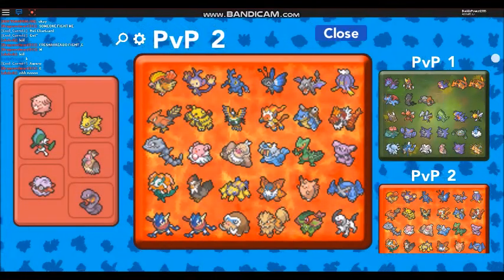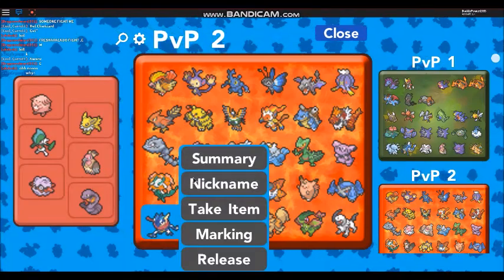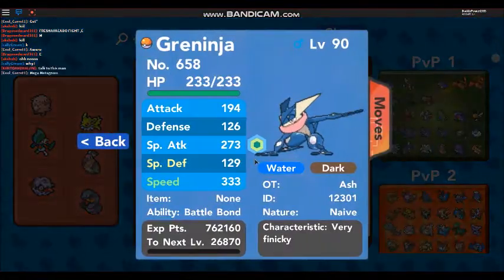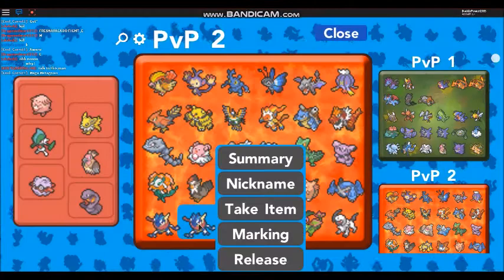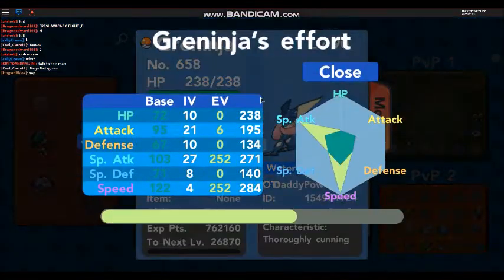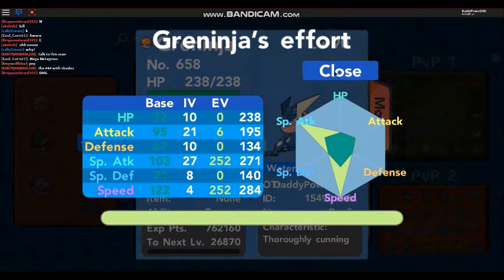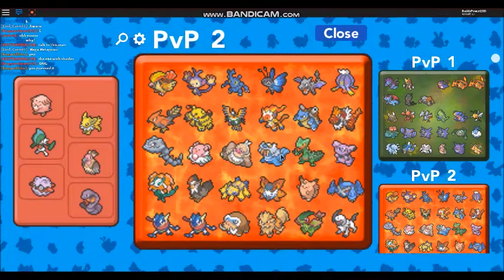Don't really use Florges. Just Galvantula, Ash Greninja, and then this other Greninja - actually he's not very good. This Greninja is one I trained up just to use for farming money and EV training and stuff, so yeah he's not very good.